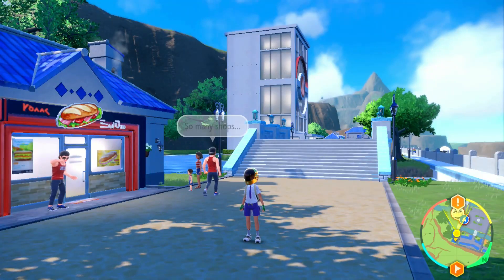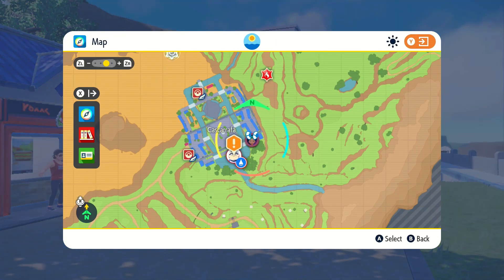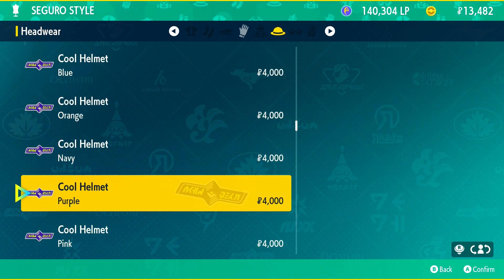Today I'm going to be showing you how to get the Daft Punk helmet in Pokémon Scarlet and Violet. To do this you need to come over here to Cascarrafa and then come all the way to the very top next to the gym and to the left at the cyclist store.